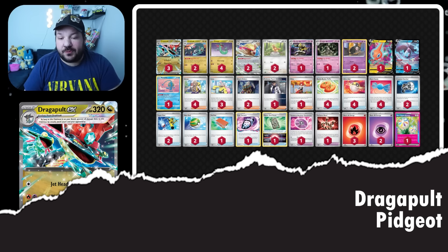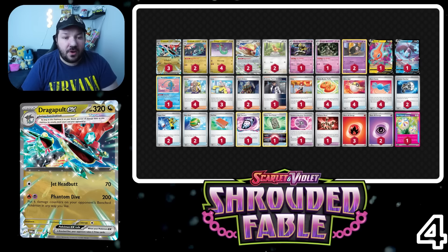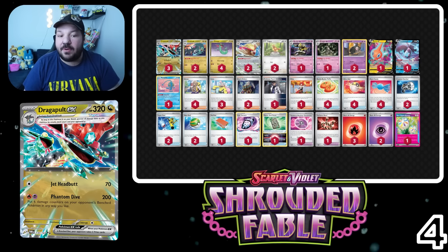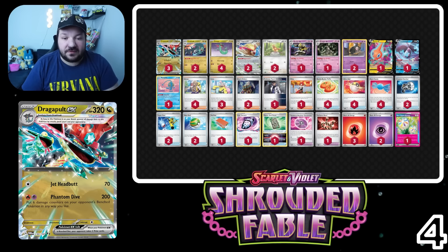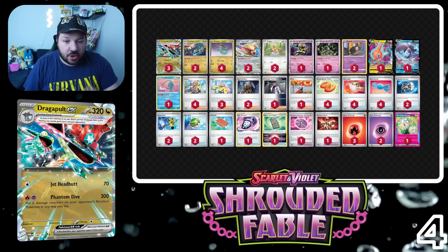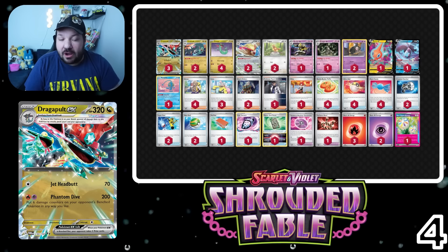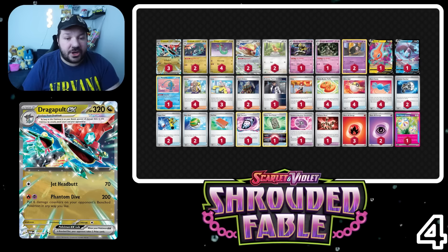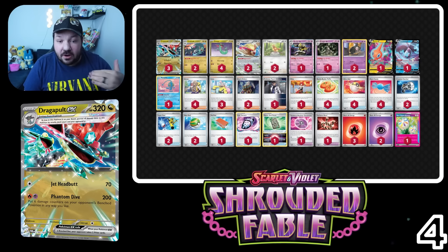Moving down from the number 2 spot to number 4 over the past couple of weeks is Dragapult EX. In my testing, undeniably Dragapult is good — I won a League Challenge with a Dragapult deck in the Twilight Masquerade format, and a lot of my friends and TSS members like Cyrus Davis have been crushing it with a Dragapult list. In Shrouded Fable we've gained Dusknoir, Dusclops, and Duskull in this list, giving us an extra spread-and-snipe feel. We're going with Mela as our energy acceleration method.